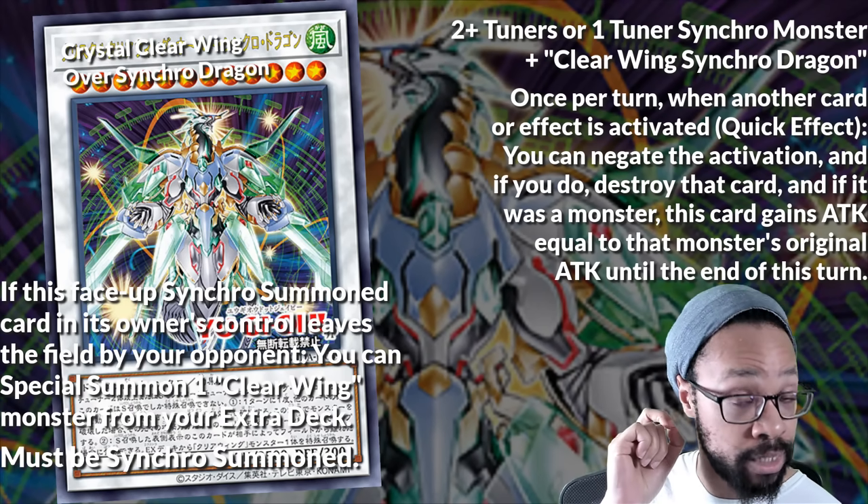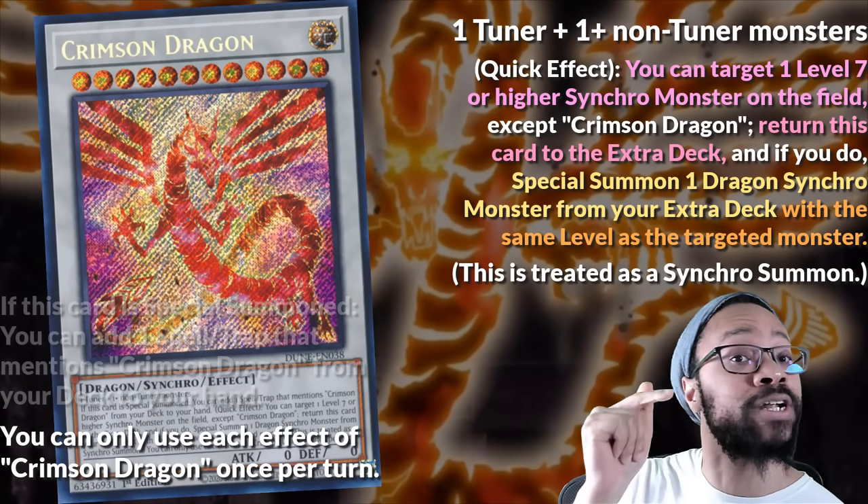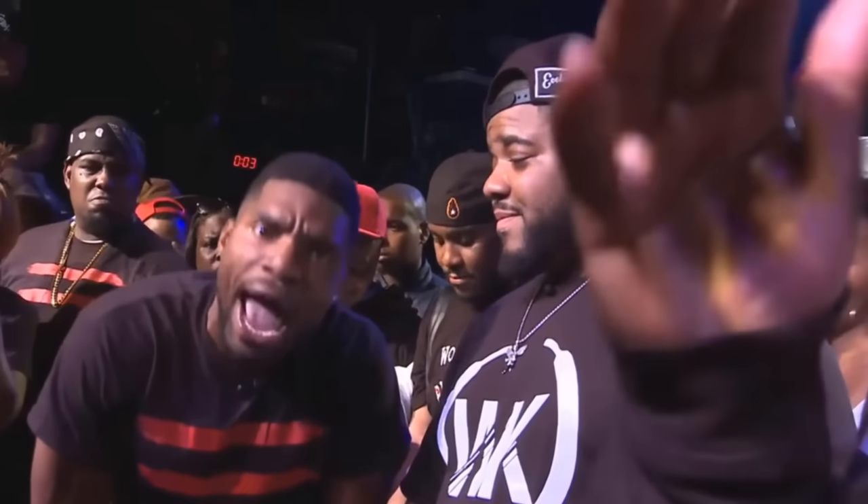We made it, but not to rain on your hypothetical parade — Crimson Dragon can summon Crystal Clear Wing Synchro Dragon, and I know that's not what you want to hear, but oh well, that's a Snapple-tops fact!